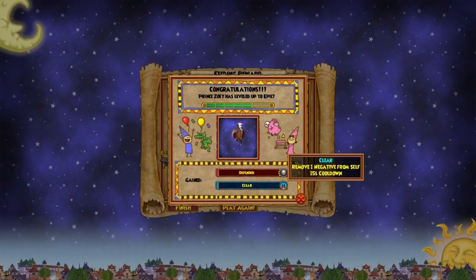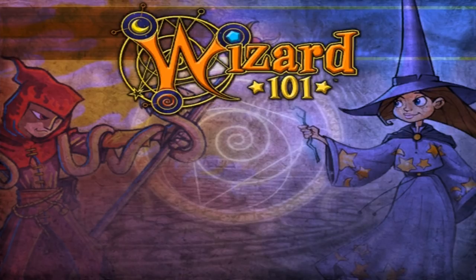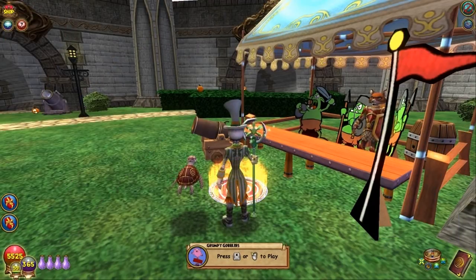We also got clear — remove one negative from self, 15 second cooldown. Not the best race talent ever, but not the worst thing we could possibly get. That is it for Zoe on epic. I will be back for that mega level training — well, just shortly for you guys, but about an hour from me. I'll be right back.